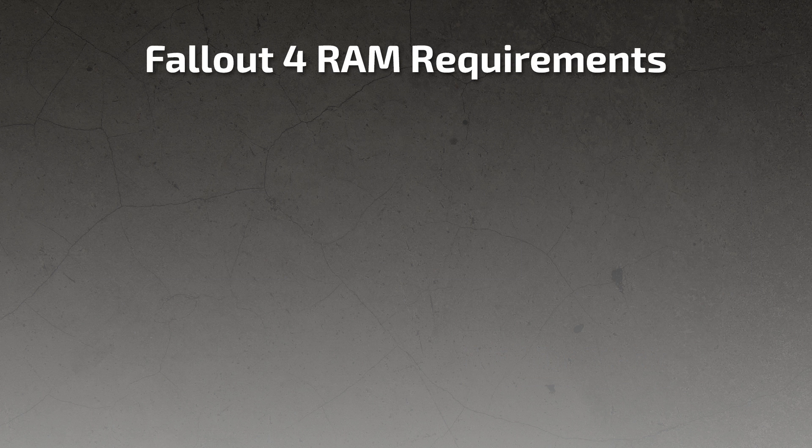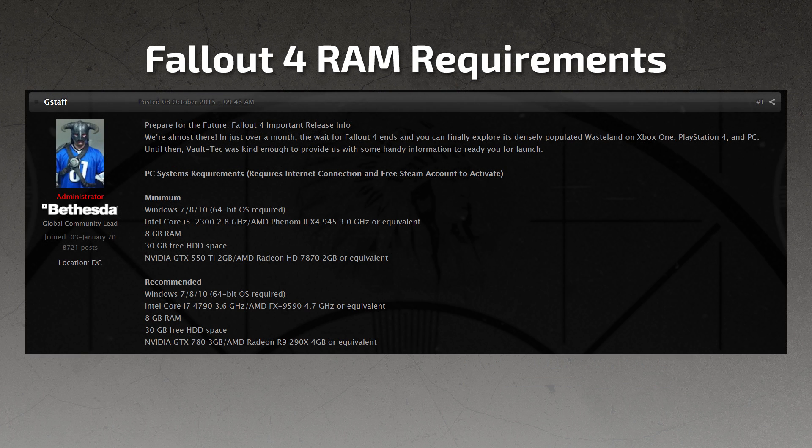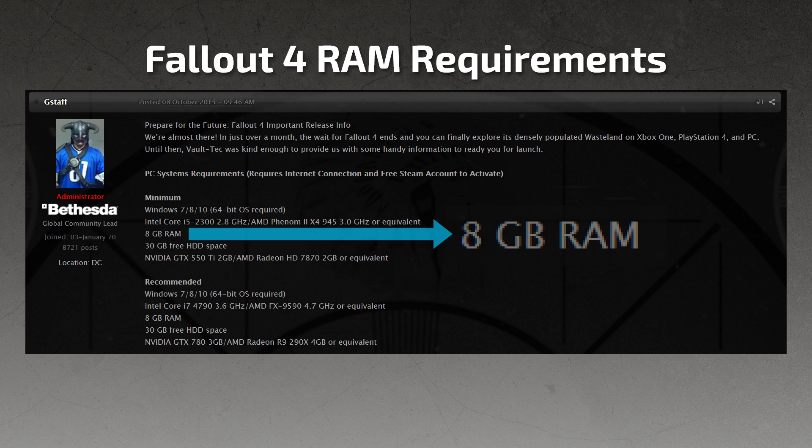Now let's take a look at the RAM requirements of Fallout 4. If we look at the official minimum requirements, and in fact the recommended requirements, both of these recommend 8GB of RAM. That is not to say that Fallout itself requires all 8GB of RAM, but rather they recommend that in order to play the game your system should have at least 8GB of RAM.